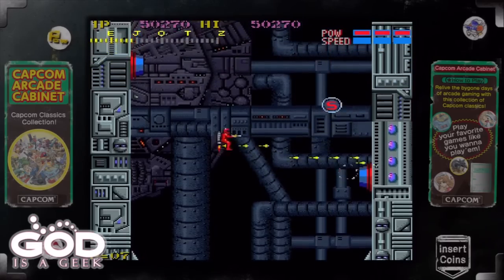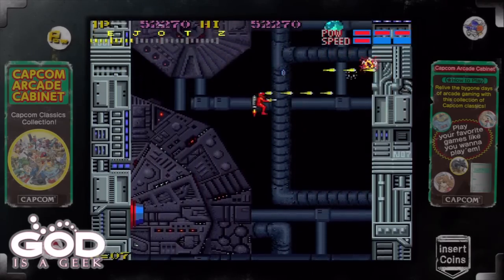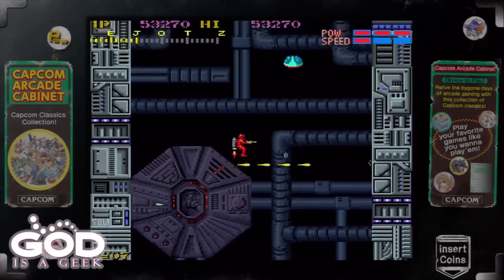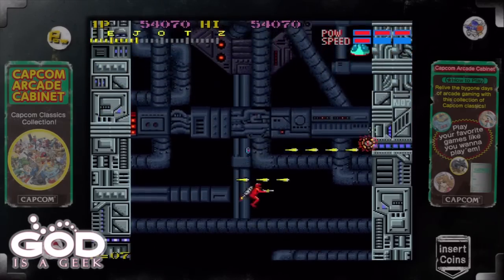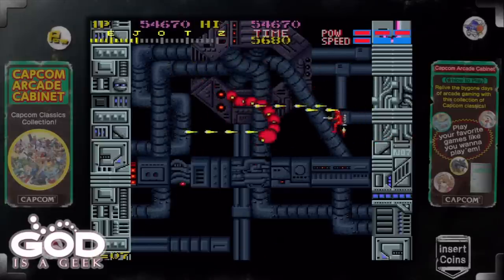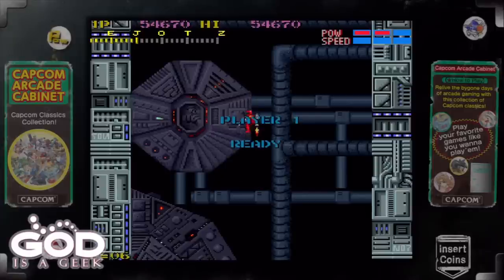The little pickups — S and P in the top right-hand corner of the screen — you can see the Power and Speed indicators. They will fill when you collect those S and P pickups, P being Power and S being Speed, obviously. So you want to try and not die, because if you die, those will go back down. So once you've built them up, you want to try and survive. They'll get knocked down by one when you die.